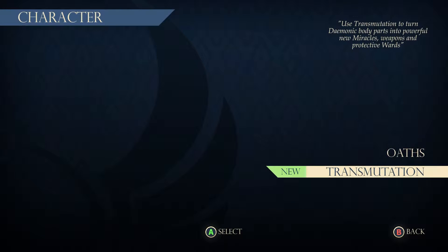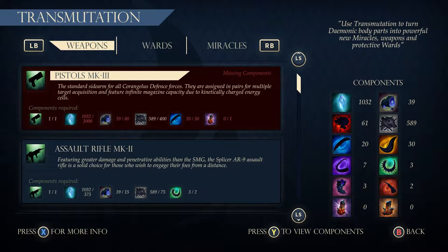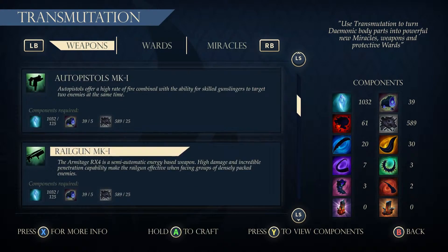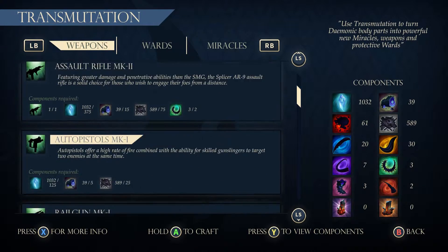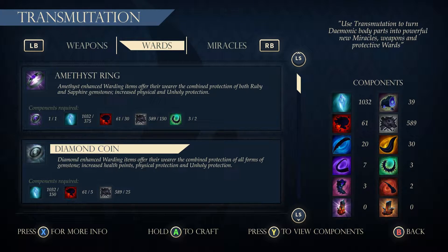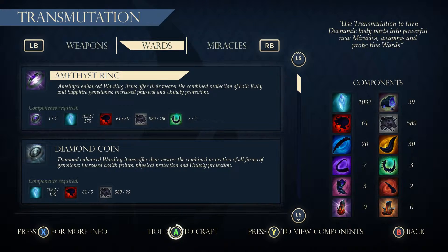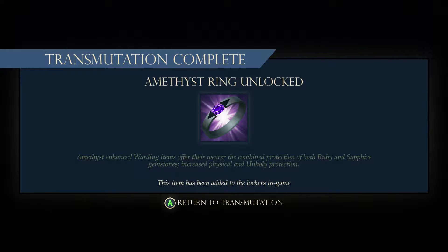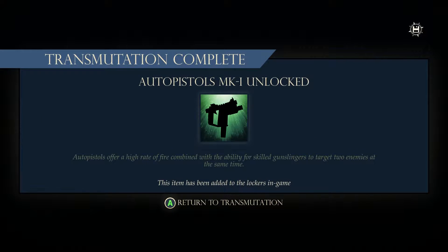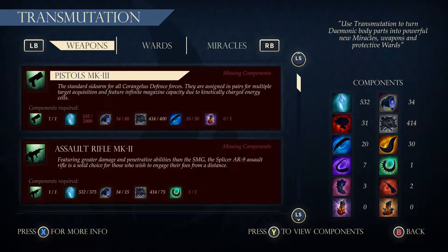So as you fight you'll get crystal fragments and as you get those you can upgrade them. The transmutation thing is just your weapons. I've got the pistols Mark 2, which is an upgraded version of the infinite weapon pistol. I can also make the assault rifle, the railgun, and others — but personally I prefer the revolvers. Both ruby and sapphire gemstones — let's make the amethyst ring. Amethyst-enhanced porting items offer the wearer the combined protection of both the ruby and sapphire gemstones — increased physical and unholy protection — so that's a high defensive item you can find in lockers throughout the game. The auto pistols Mark 1 are like having two SMGs: high fire rate, low damage, low accuracy.